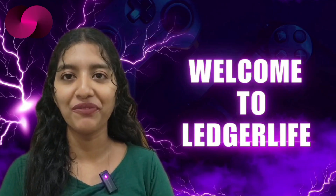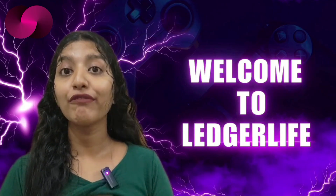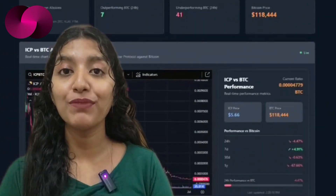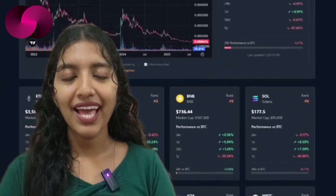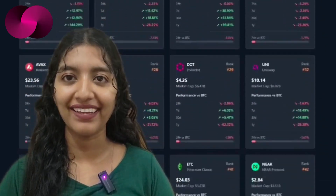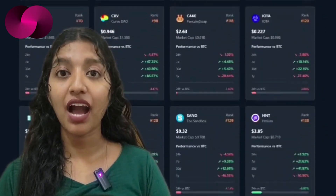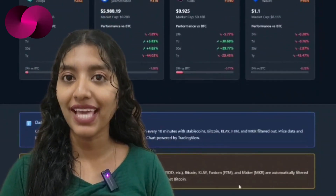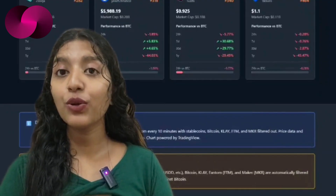This time four projects really stood out. First up is a Bitcoin dominance indicator — a tool built in just an hour with the help of Caffeine AI. It lets traders track how the top 50 non-stablecoin altcoins are performing against Bitcoin, giving a quick read on market shifts.